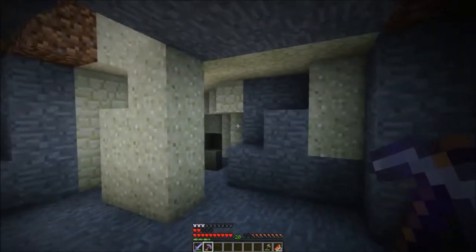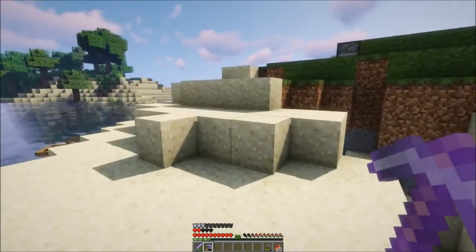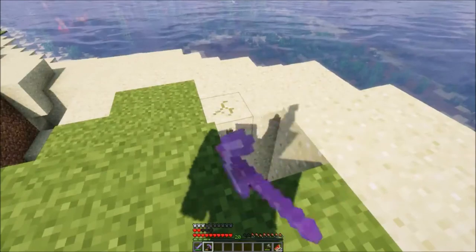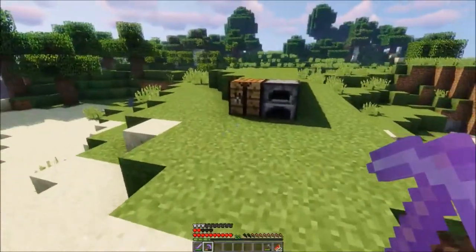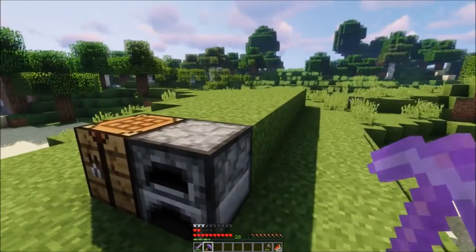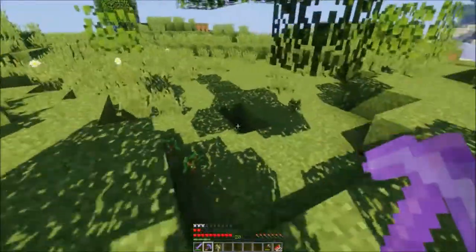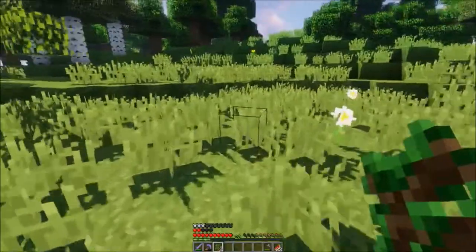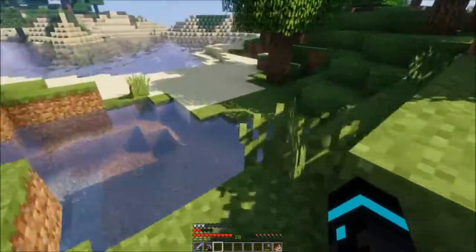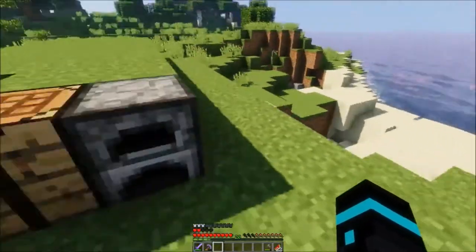We need somewhere to live. I want somewhere super simple and I can't decide where to build — maybe we should make that decision quickly. Here we are — got a beautiful view. Let's just go ahead and do it. This will be our house. All this deforestation — we must take care of it. Let's plant this one, this one, this one — there we go. And we're definitely getting started here.